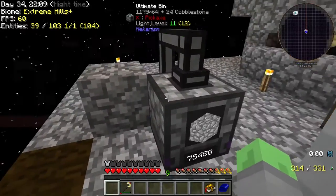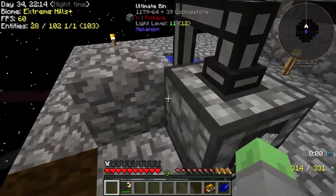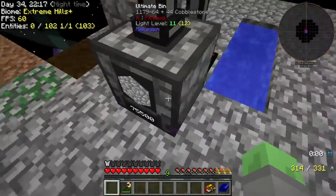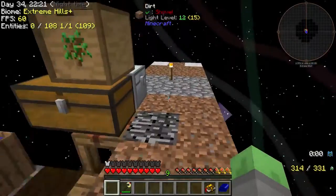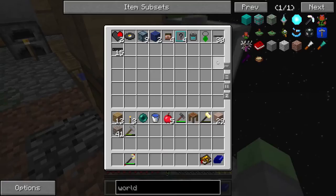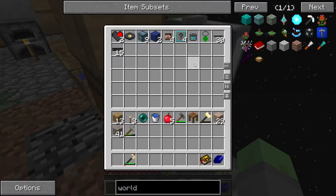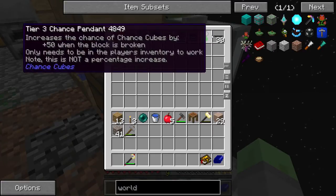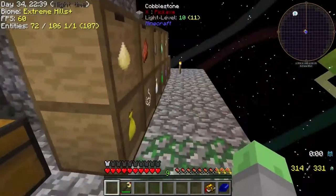One of these is this ultimate bin from Mekanism, which is super awesome - it's essentially like a quantum storage unit, and I am super happy with it. We've also made this iron chest, and these are some of the other things we've gotten so far. I've died a couple of times, which is why I have my head right there, but yeah, we have a bunch of different stuff around here.